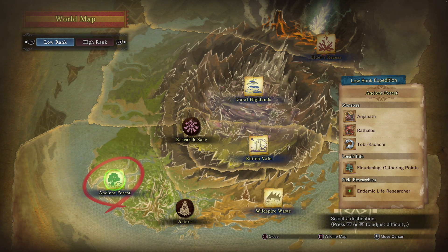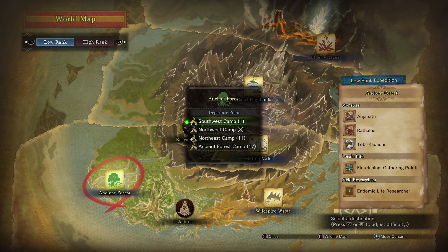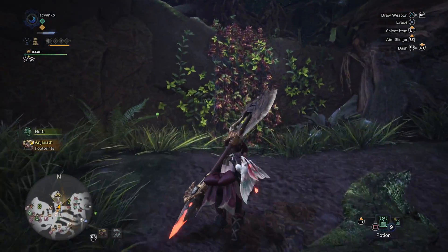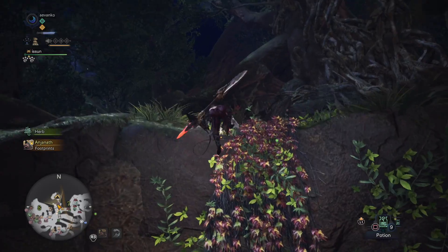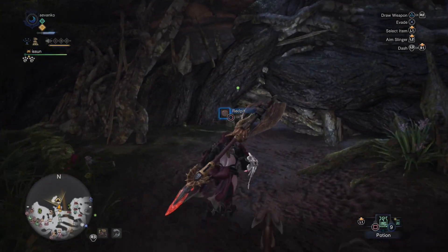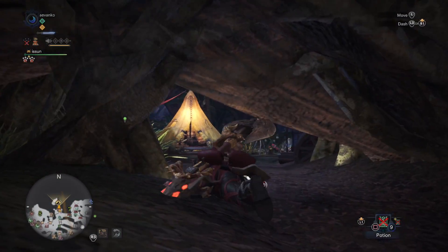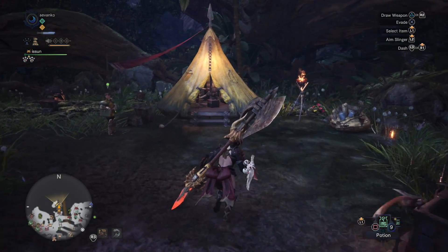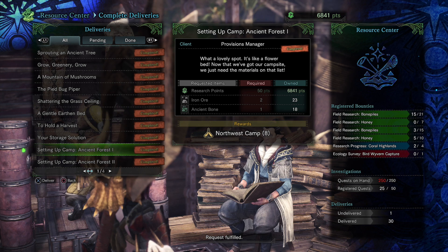The Ancient Forest has four different maps, the southwest being the default map so I won't show that. If you go to the top left of the entire forest, you'll notice on my mini map where I'm at — there is a little crawl space underneath the trees. Once you go in here, it will trigger a message from the handler saying this would be a mighty fine place for a camp, and it'll open up a delivery quest at the research center. As long as you have two iron ores and an ancient bone, which are very easy to find, you should be able to make this camp without any issue. Highly recommend doing that earlier on in the game.